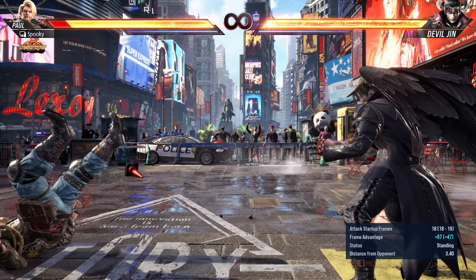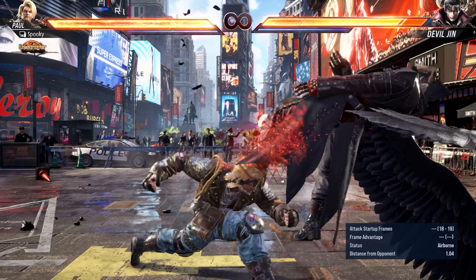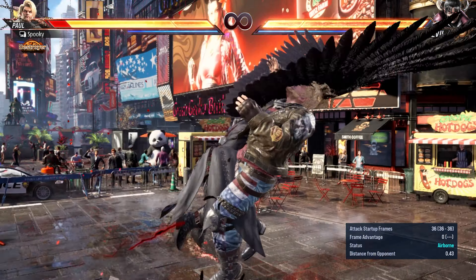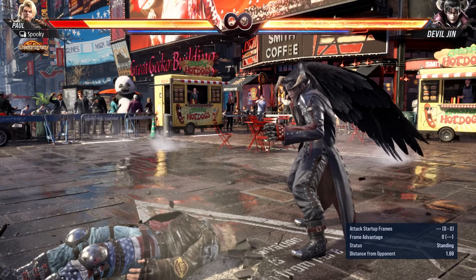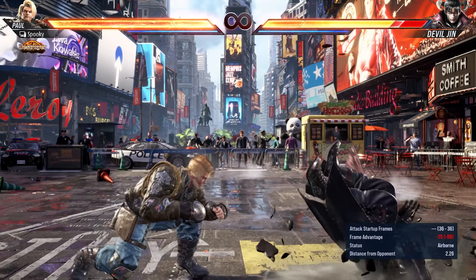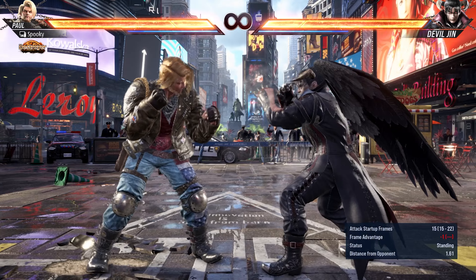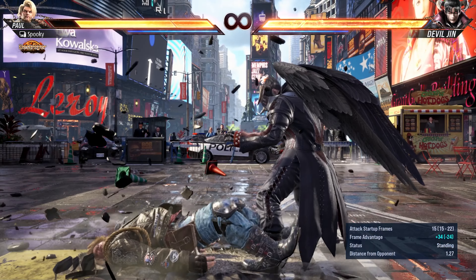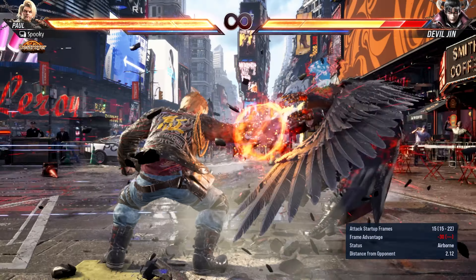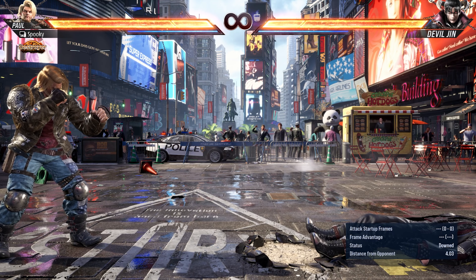The first option is fly 1, a safe high that starts tornado combos — you can duck the startup completely to nullify it and punish. Fly 2 is a high unblockable grab with decent range; it is very linear and you can also duck the startup. Fly 3 is a knockdown mid-kick that tracks a bit better than some other fly options. When blocked up close you can launch punish this; from middle range you can use a jab or mid-punch. At tip range it is safe, so watch out for that.